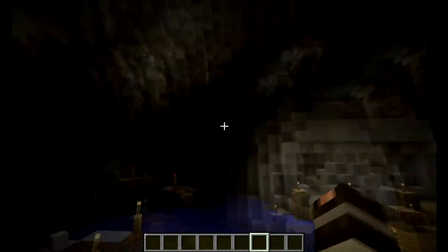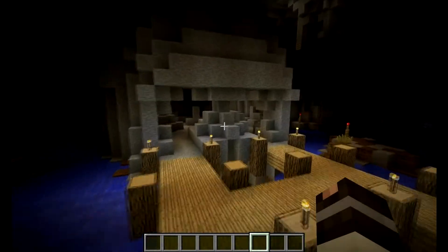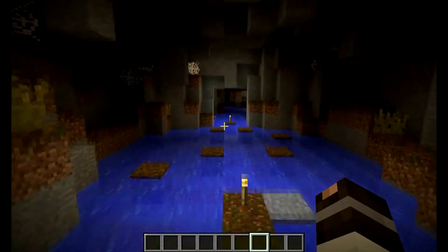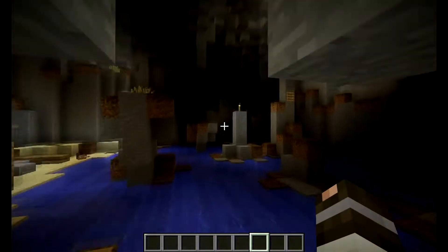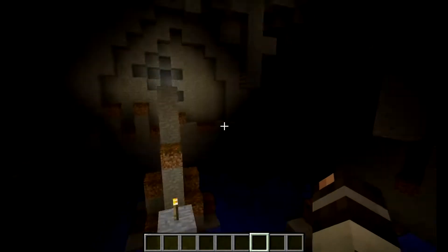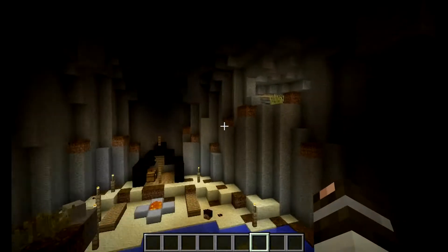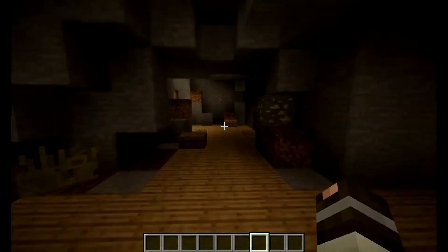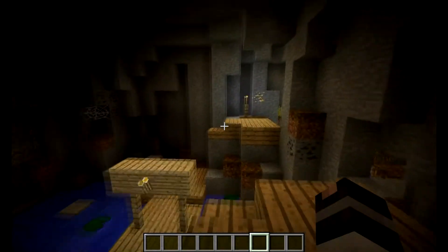I lit up the cave a little bit brighter — you can see it on the ceiling. I didn't really light up the walls because I wanted to keep that look. After that you go down here, and I lit up this room a bit more so you can see the parkour you actually have to do. Then you come out to the next section.